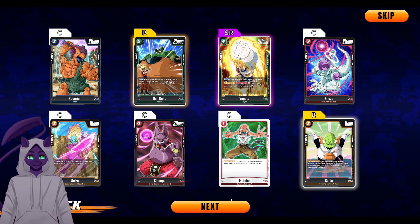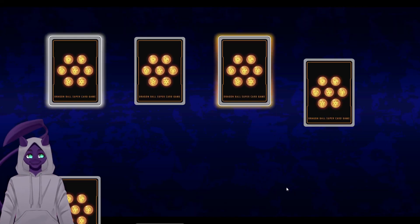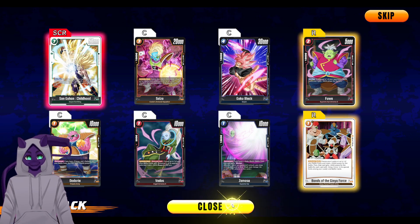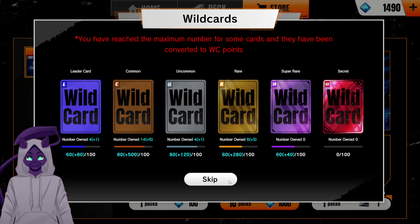We got another Vegeta — I think we're about to have a full playset of Vegetas. Two SRs: Goku Black and another Vegeta. I'm fine with grabbing up all these Vegetas because they are giving me wild cards. And another Gohan — a lot of rare wild cards.